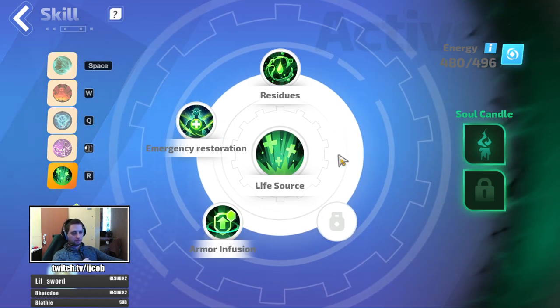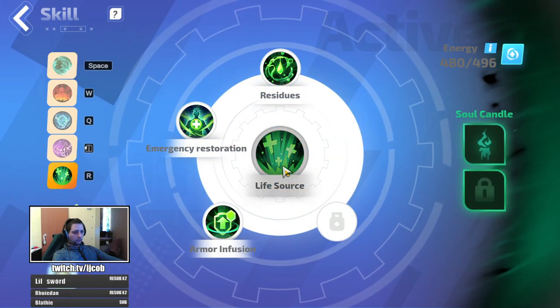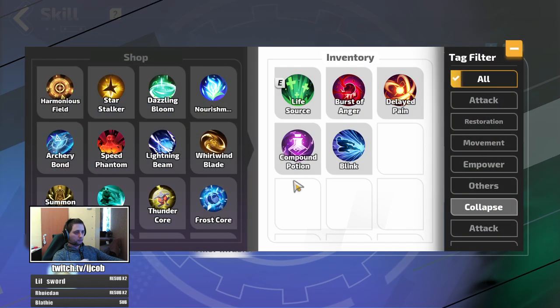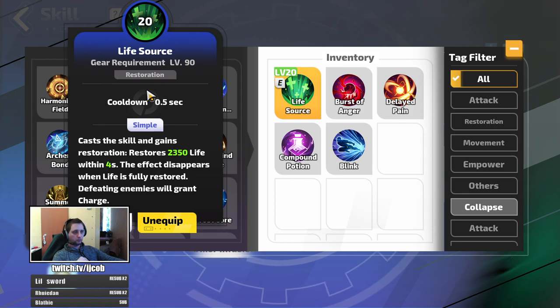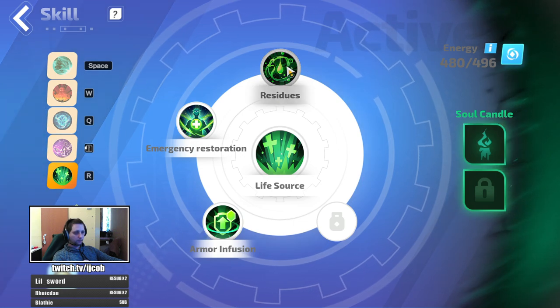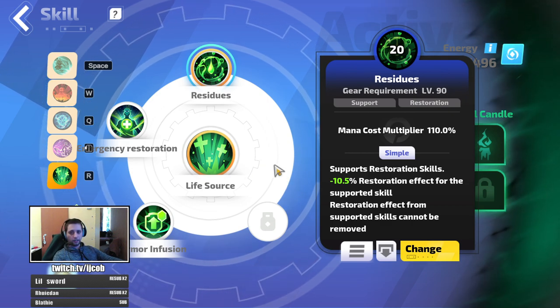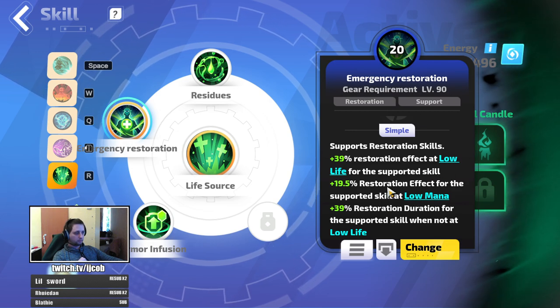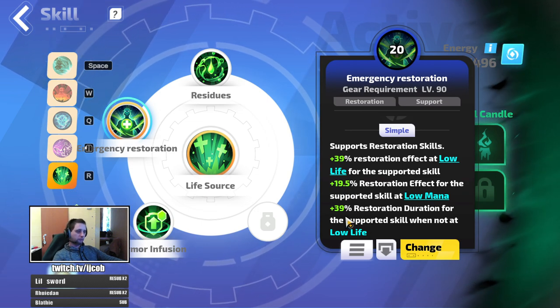Since I'm still running life and haven't swapped to energy shield, I need some sort of heal for mapping. Life source is great because it can be pretty much always up. For bosses I use compound potion, since on bosses you have no source of generating charges to use life source more than three times. I link it with residues and emergency restoration residues. Emergency restoration gives 20% effectiveness when on low mana and another 40% when on low life.